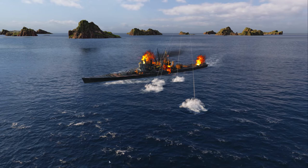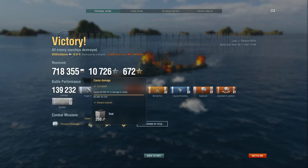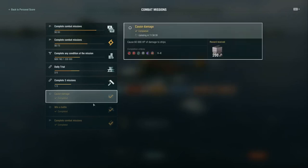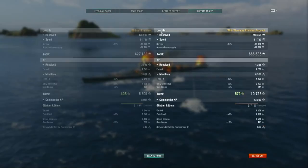Let's check the stats. Enemy warships destroyed by Captain Kuka — that would be Captain Cook. Checking if we completed any missions — 720, 718,000 credits of income after one battle is quite a lot. I don't think I'm running any flags for income. Pure credit: 666,000 — that's a devilish amount, isn't it?